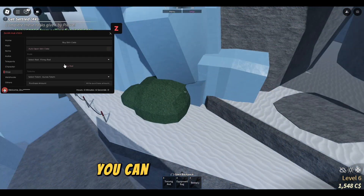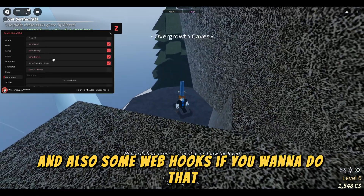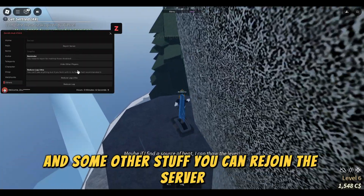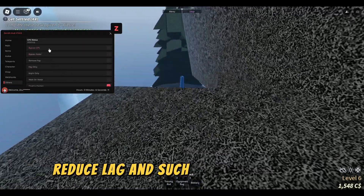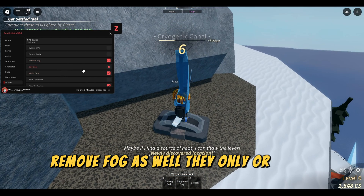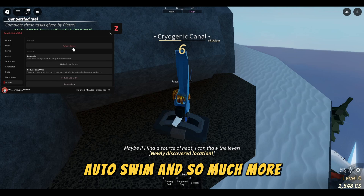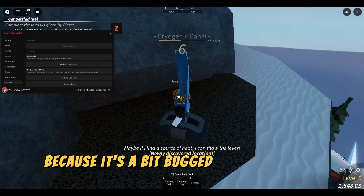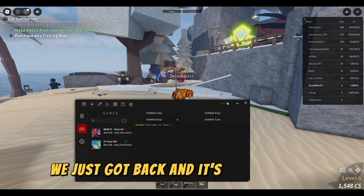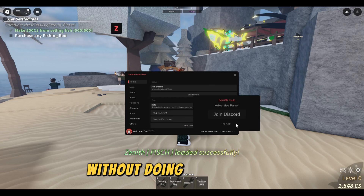You can buy stuff as well, and also set up webhooks if you want to post to your Discord server. Some other options include rejoin the server, reduce lag, bypass GPS, radar, remove fog, day only or night only, and auto swim. Remember to rejoin the server because it can be a bit bugged after the auto level. Once you rejoin, it's still injected and you can execute without doing anything else.